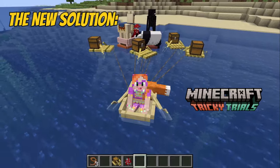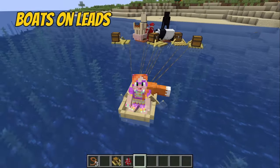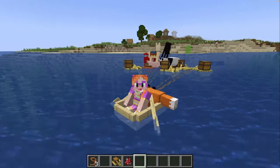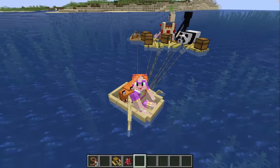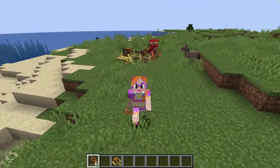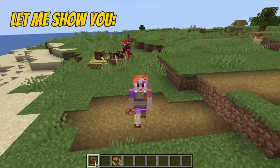But now we have the Tricky Trials update, and that means you can put boats on leads! Bedrock players have had this feature for a very long time, but to us Java folks it's revolutionary! So how does this help with our uphill boat problem? Well, let me show you!